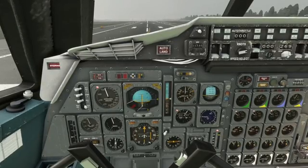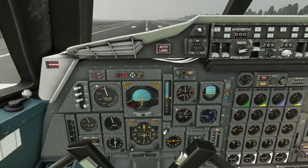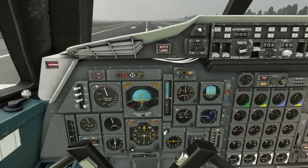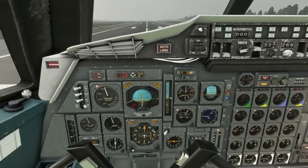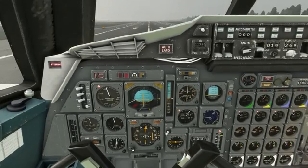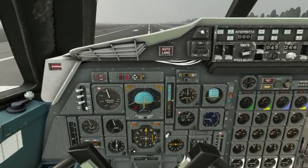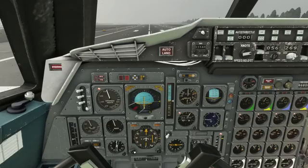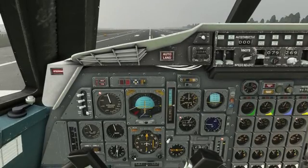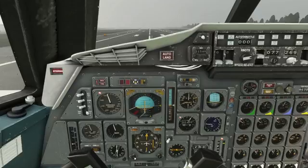I'll set my heading bug to around about 070. I'll notice that I'm not setting it on the reciprocal heading, because I want to make sure the aircraft turns to the right, and if you put it 180 degrees out from your current heading, there's no way of knowing which way it's going to turn. So there we go, that will do there.